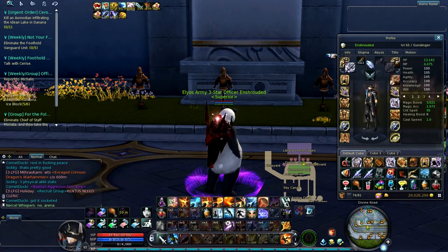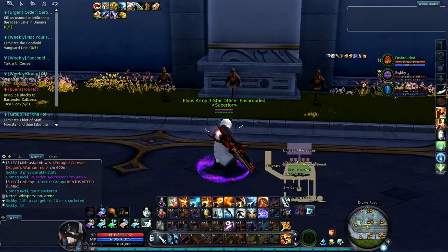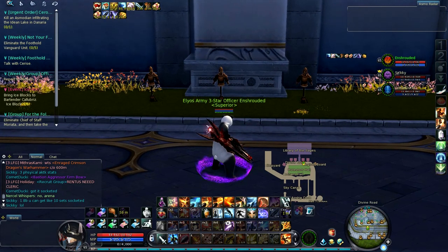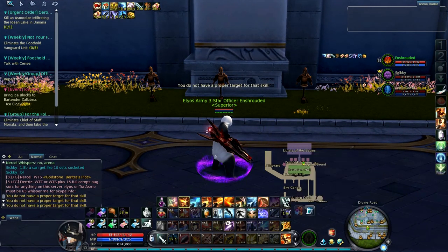So what you're going to want to do is start off the chain with your cannon. This is going to be the rotation that I use. You're going to want to start off with Stopping Power, and then you're going to want to chain into the next skills.